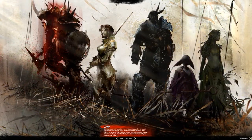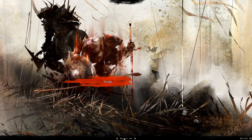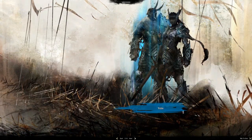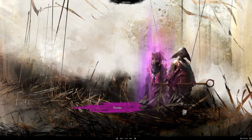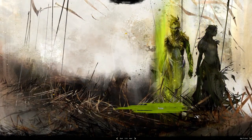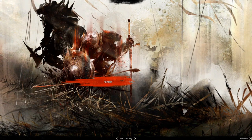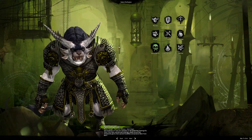Each race has male and female options — Humans and Norn are definitely male and female, and checking the others, there's no race-locking. All characters are male and female selectable. Then you get to choose the class you want to play, and every race can play every class.